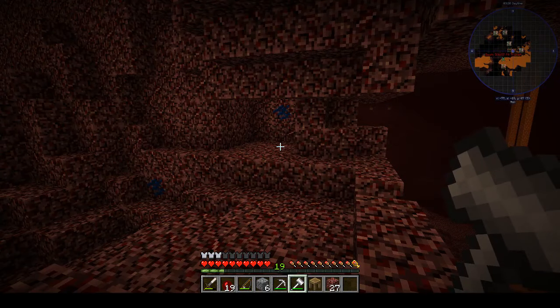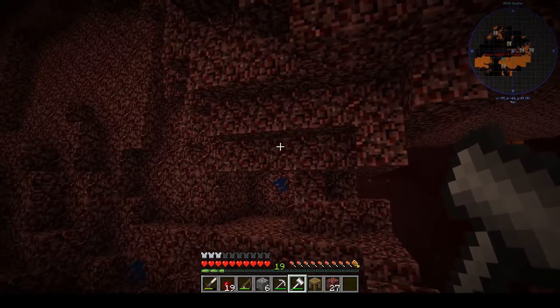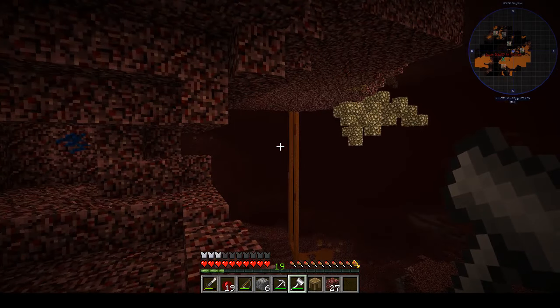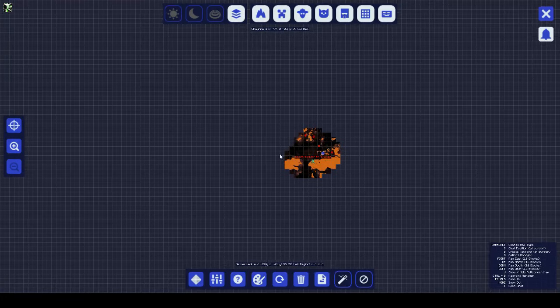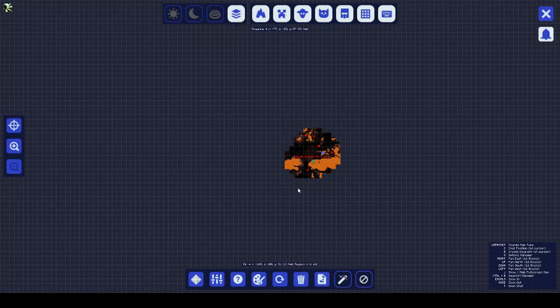Hi, this is Shane and welcome back to another episode of Anti-Matter Chemistry. This week we are in the Nether, as you can see, and we're going to go looking for a fortress. When we look in Journey Map we can't see very much because we've only really explored around the portal. My favorite way of trying to find something is to just hover over and see what we can find.